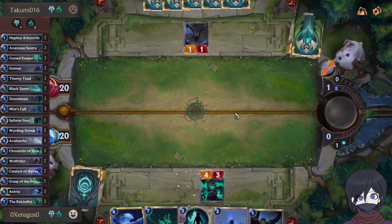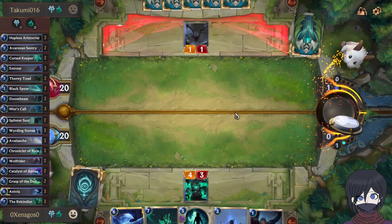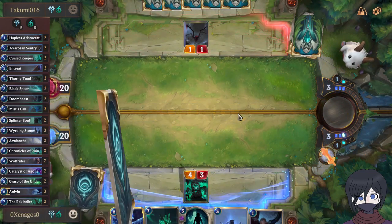Some such cards are Mist's Call, Splinter's Soul, Chronicler of Ruin, and The Rekindler.